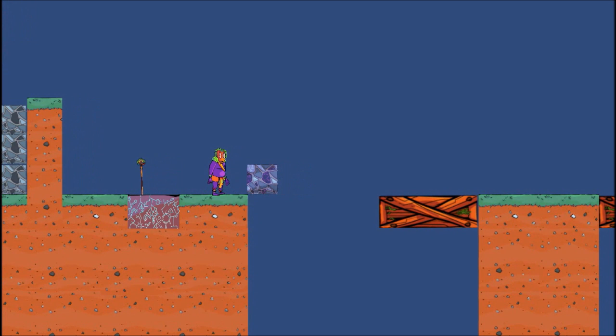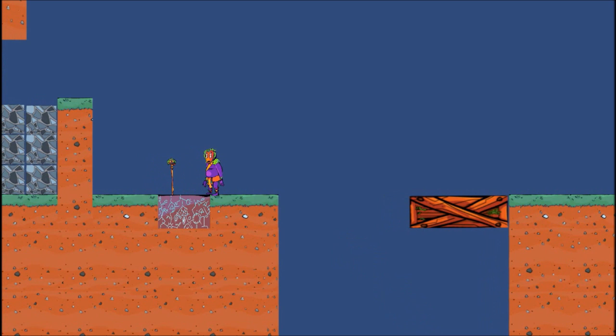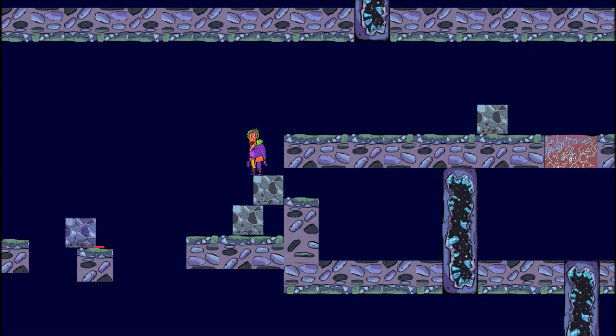These are: the ability to reset the area you're in and return to your checkpoint if you realise you've completely screwed up and trapped yourself — which is always good when you're me and your IQ is about 15 — and the ability to summon your faithful purple-tinged block to use should you need it, although it will only appear at your checkpoint.